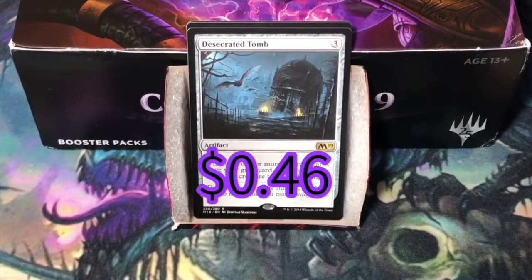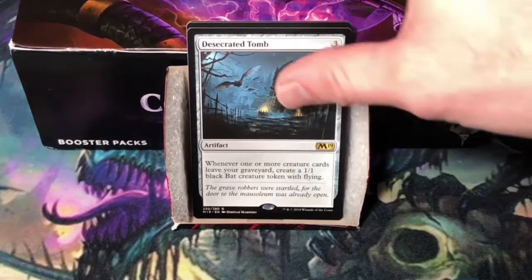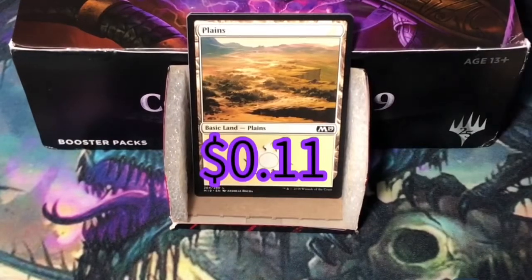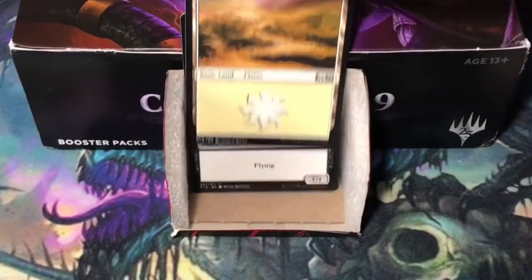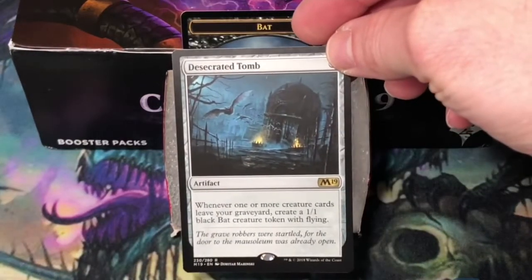Desecrated Tomb, 3 generic mana. Whenever one or more creature cards leave your graveyard, create a 1/1 black bat creature token with flying. I don't think this card is played in any format — limited? It was a big no. Constructed? I don't think so. A Plains, and a bat token creature that goes with our nifty Desecrated Tomb.